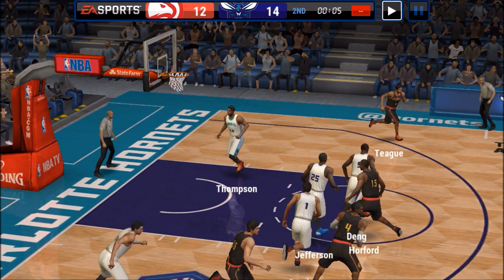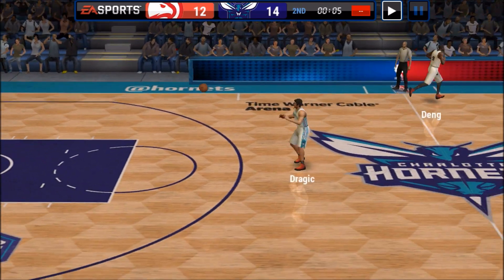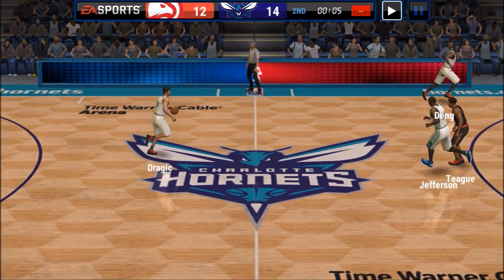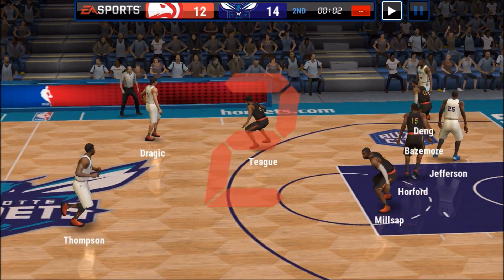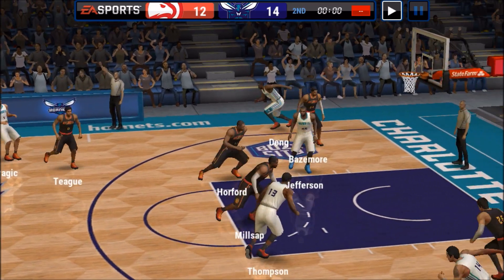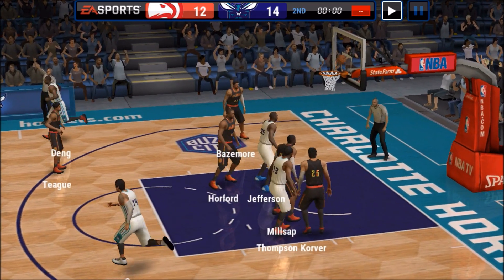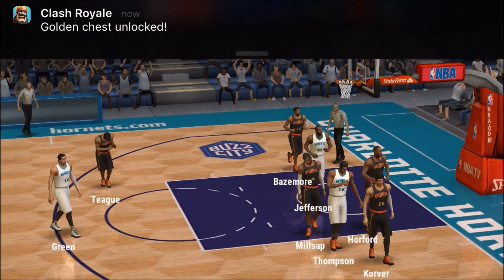So that's 1,200 coins per 8 minutes of game time. If you calculate that up into 60 minutes — 60 divided by 8 is 7.5 — if you multiply that by 1,200 coins, you'll get almost 10,000 coins per hour.